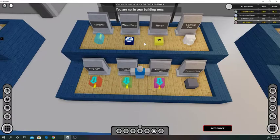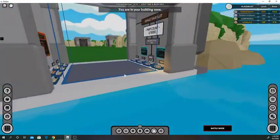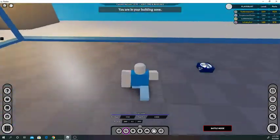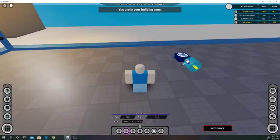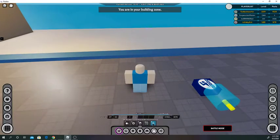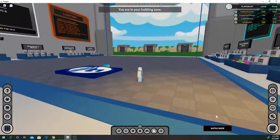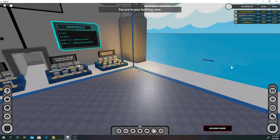A water buoy basically floats on a specific axis. They don't have infinite force, which means it's not going to float if you have something really heavy on it. Once this gets in the water — there, it floats. That's what a water buoy does. I'll show you hover parts — they just float at the specific height you set.